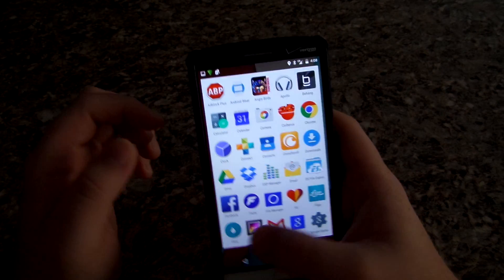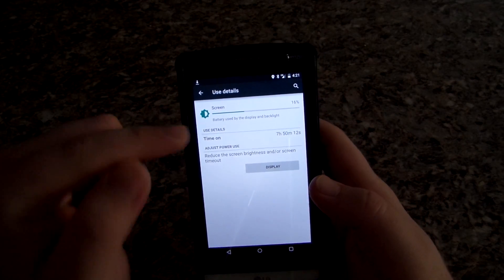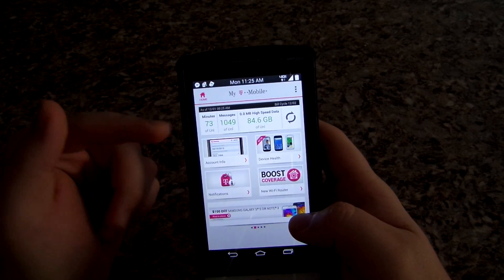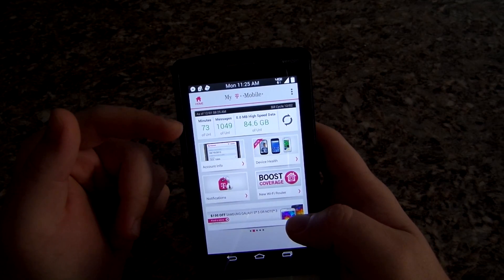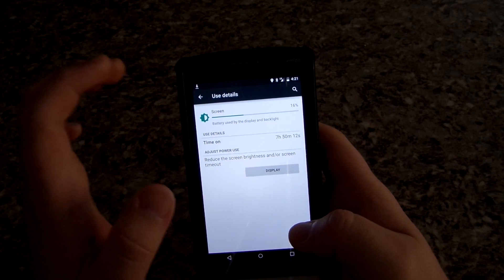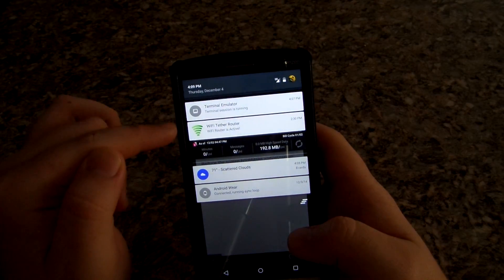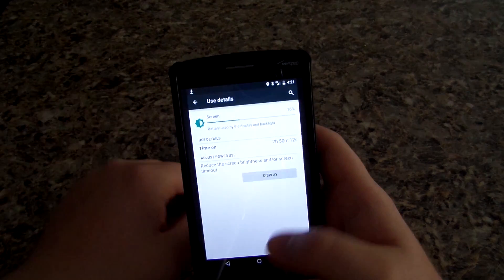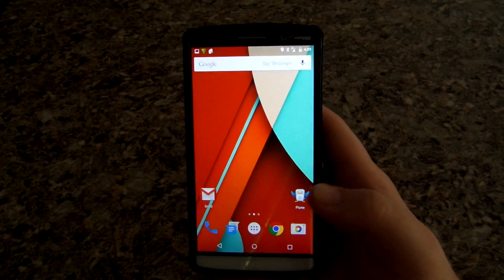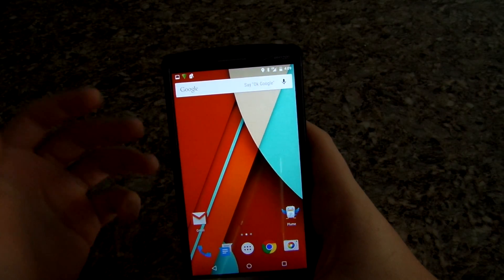People have been complaining about battery drainage — I have not had that. I don't know if it's just me or I'm just lucky. Here are some of my screenshots. I tether my phone like crazy. This one screenshot is actually from a stock ROM, not Lollipop, but on a day where I didn't have Wi-Fi tether on all day. Today I do have Wi-Fi tether on and I'm already at 48%, but I've had really good battery overall.